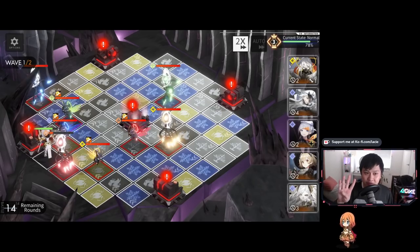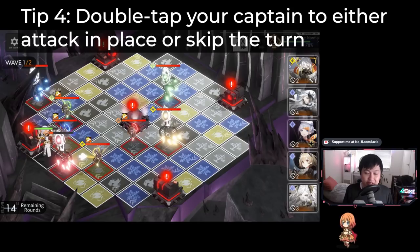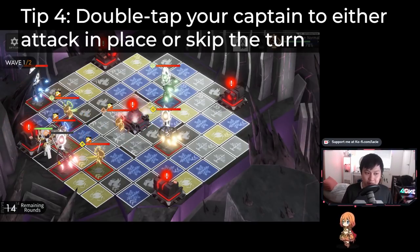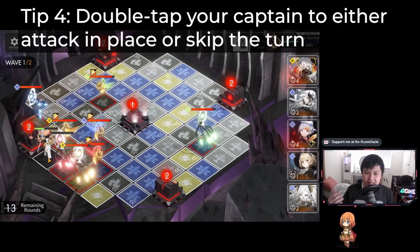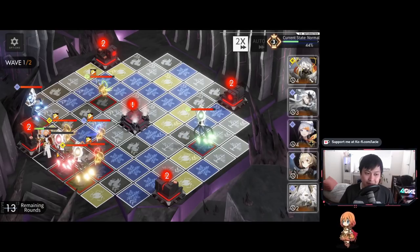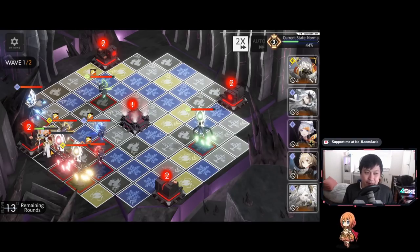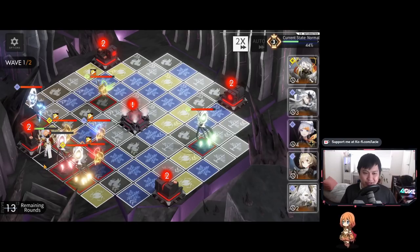Tip four is actually about the square that you are standing on right now. First, it's blank and doesn't count towards an element. But more interestingly, if you double tap it, it lets you attack in place. If you don't have any enemies next to you, it will just skip your turn. If I double click it, you can see I stayed in place and didn't move anywhere. This is useful for times where you want to stall a turn — maybe you're waiting out an ability — and consuming any squares might mess up your plan.